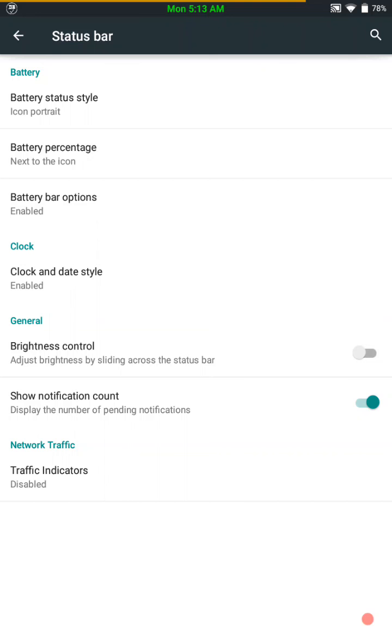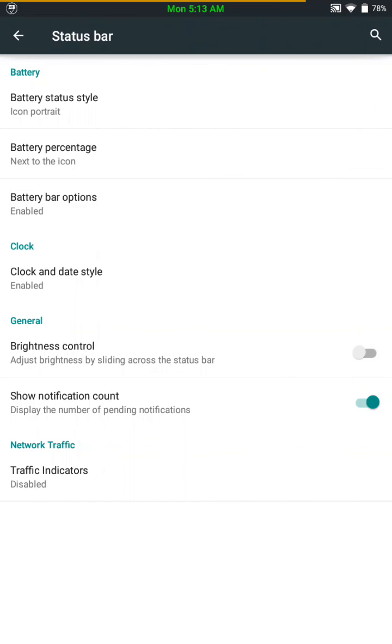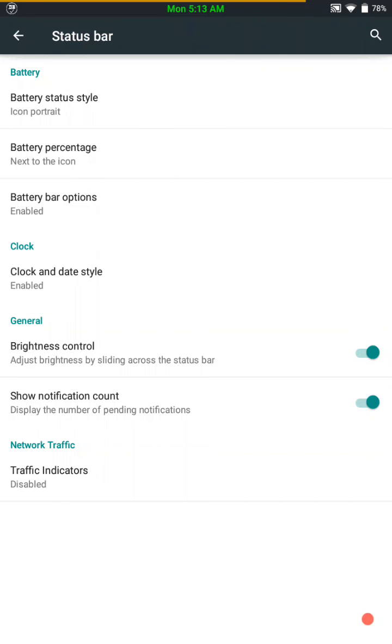And your clock and date — you can do the normal, change the color, center it or put it on either side, AM/PM, date. You know, your brightness control — I don't know why I don't have that checked. And you can enable traffic indicators and color them if you like. I don't use it so I don't have that on there.